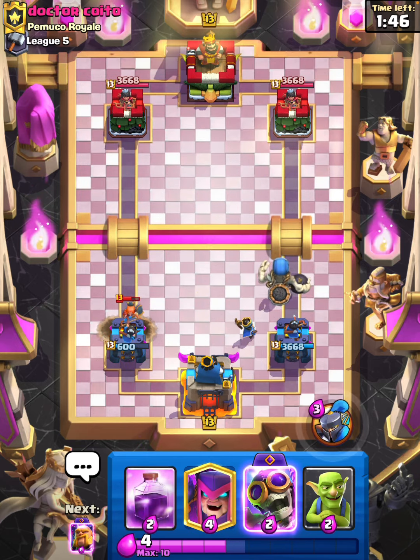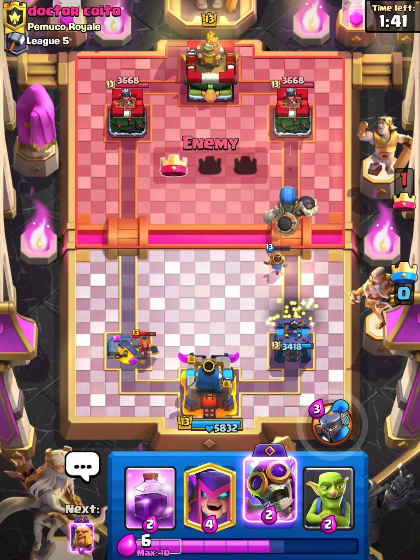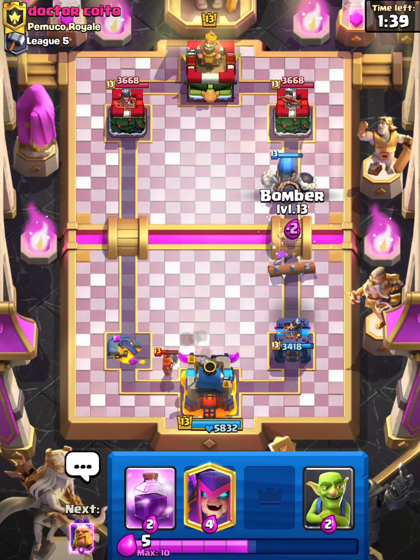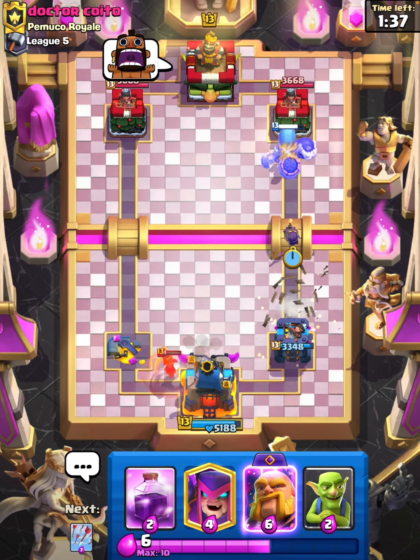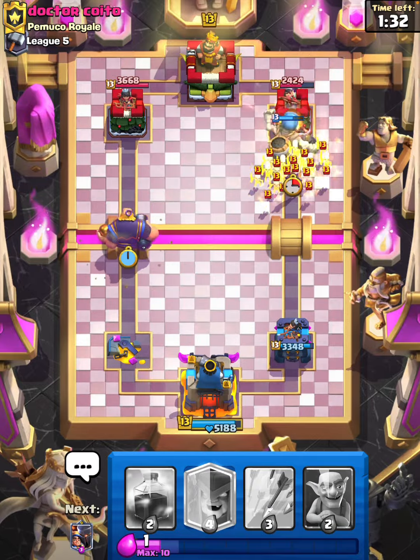We're gonna Little Prince behind here — and he's gonna Fireball. So now we're gonna go with the Evo Bomber predicting something, but he lets that get to the tower. Let's see what we can do.